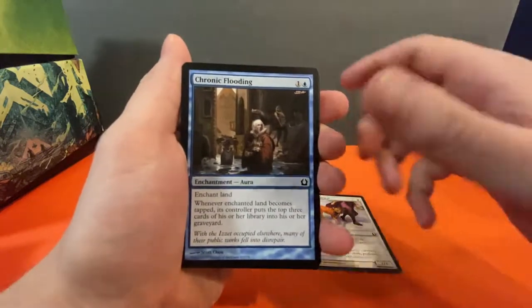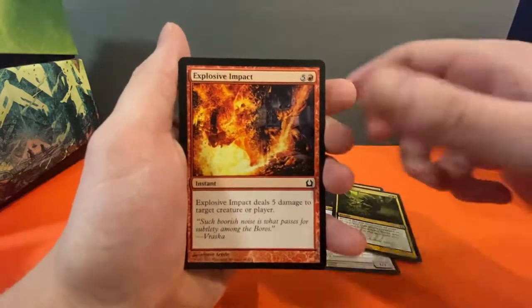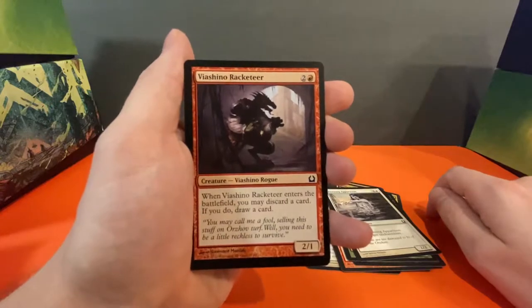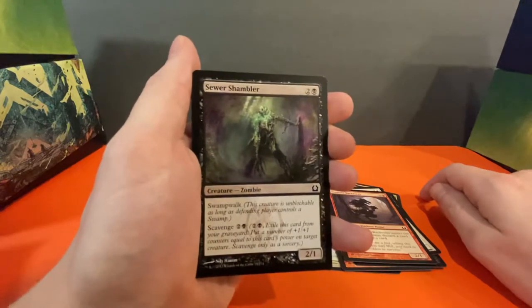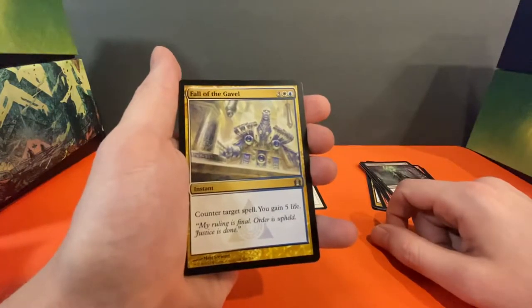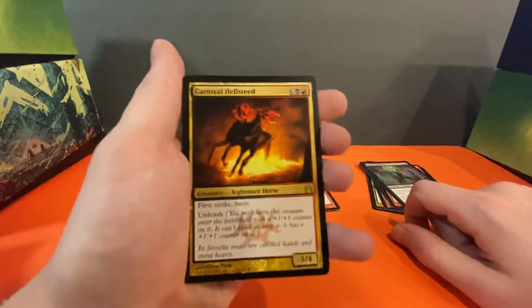Chronic Flooding, Goblin Electromancer, Grizzly Salvage, Explosive Impact, Mind Rot, Bane Guardian, Keening Apparition, Viashino Racketeer — no idea if that was even close, good try though. Sewer Shambler — one of my favorites because it's a zombie, very cool. Sphere of Safety is our first uncommon. Fall of the Gavel — interesting, counter target spell you gain five life. Pyroconvergence uncommon, and we got a Carnival Hellsteed.